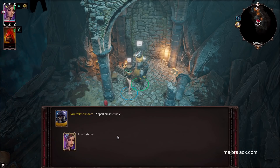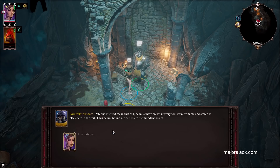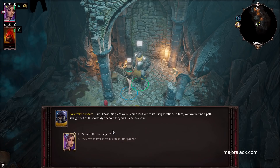'What binds you?' 'The spell most terrible — Bracus Rex, may maggots lace his entrails. After he interred me in this cell, he must have drawn my very soul away from me and stored it elsewhere in the fort. Thus he has bound me entirely to the mundane realm. But I know this place well — I could lead you to its likely location. In turn, you would find a path straight out of this fort. My freedom for yours — what say you?'